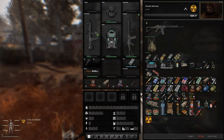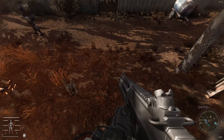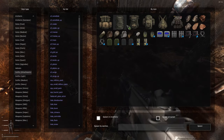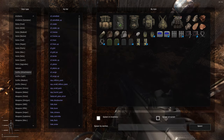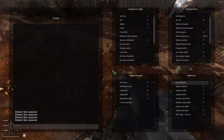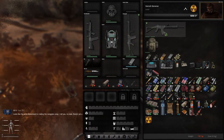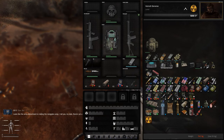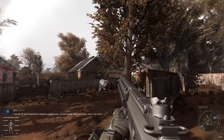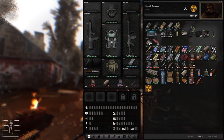Grab the ASh-12 there. I need to get a new backpack. In outfit attachments, I usually just do the tourist backpack or the military backpack — doesn't really matter. I'll do the tourist backpack. And there we go — we are fully kitted out. Going back to the item spawner.